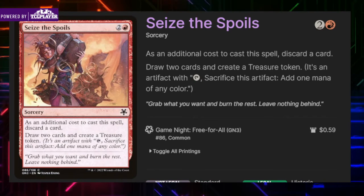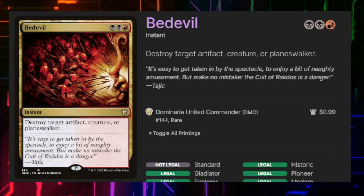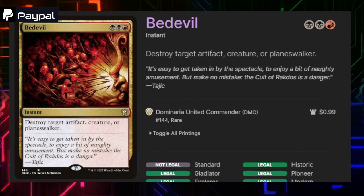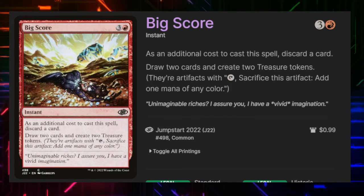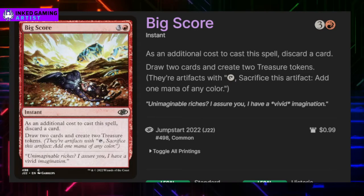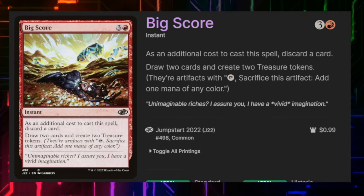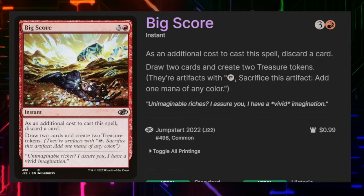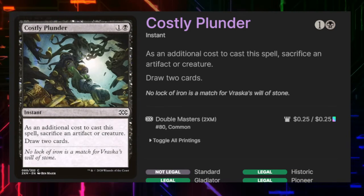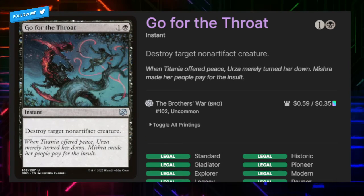Seize the Spoils lets us discard a card when we cast it for two and a red, then we get to draw two cards and create a treasure token. Bedevil lets us destroy an artifact, creature, or planeswalker for two black and a red at instant speed — a very good removal slot. Big Score has an additional cost of discarding a card, costs three and a red, and we get to draw two cards and create two treasure tokens. Plunder costs one and a black and lets us draw two cards if we sacrifice an artifact or creature. Go for the Throat simply destroys target non-artifact creature.